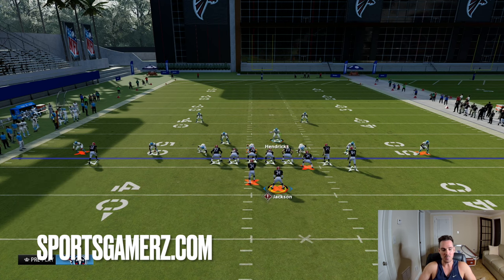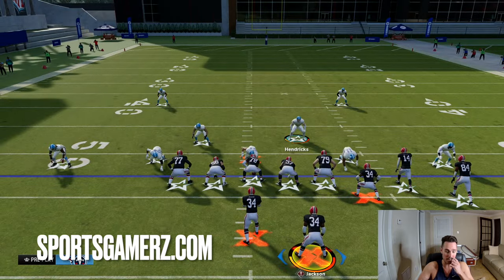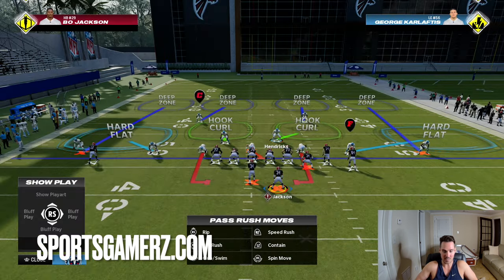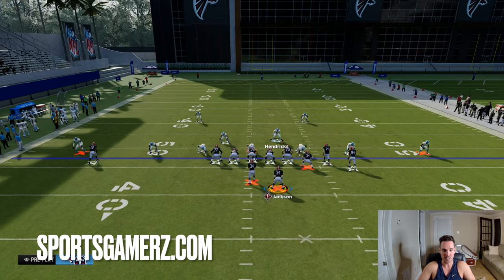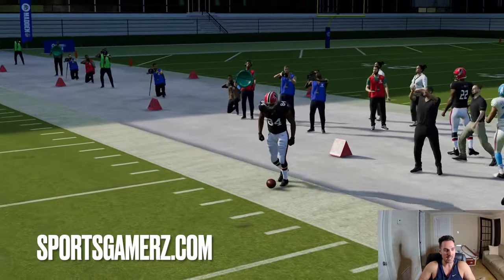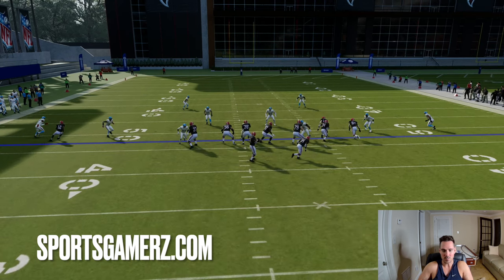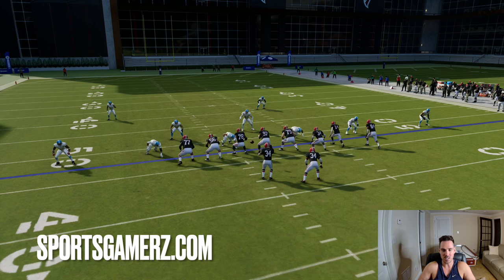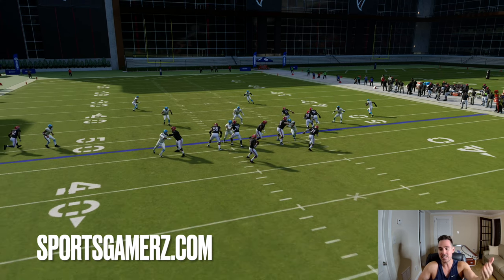I'm going to use the same play - corner strike - over and over to demonstrate. I'm just going to read this outside right corner on the bunch side. This is cover four. Watch: as soon as I snap the ball, you can clearly tell right off the bat he was in a deep zone. I know that outside corner is in a deep zone because as soon as I snap the ball, see how he turns his hips and bails out in his zone drop? He turns his hips and bails - that indicates he is in a deep zone.